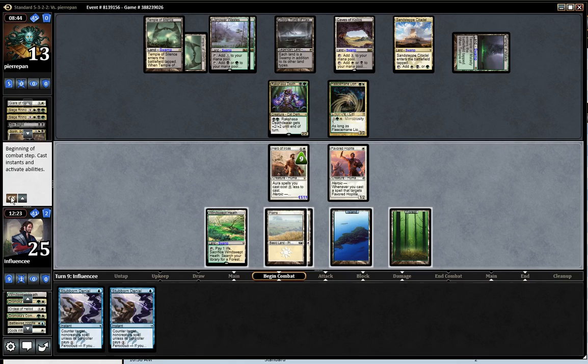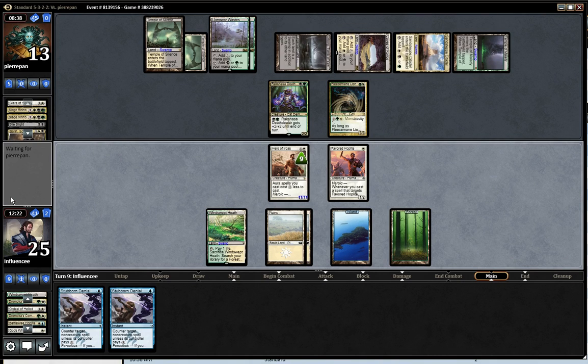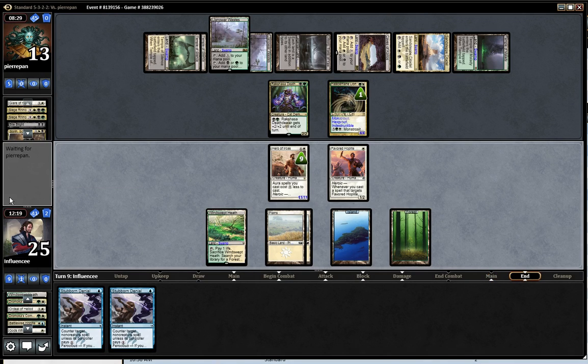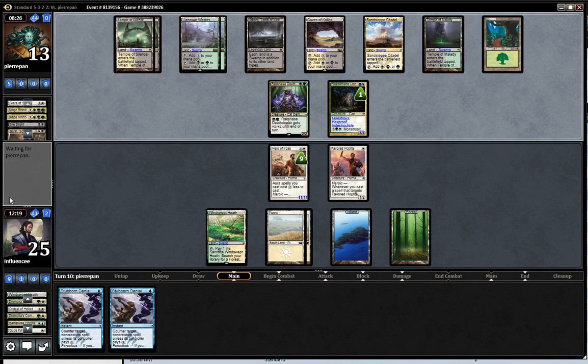Double Stubborn Denial — okay, I'm just passing. He's got a monstrous Fleecemane Lion, which is fine. I mean I have a lot of cards I can draw to win. Having double Stubborn Denial is nice. He's drawing lands, I'm drawing... Centersouls would be nice. Center Soul would probably win me the game because of rebound — I just go pro-green, swing in for 11, rebound pro-green. I can't remember if I sided that out.